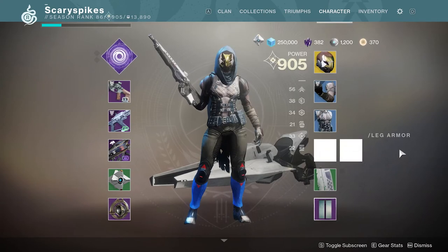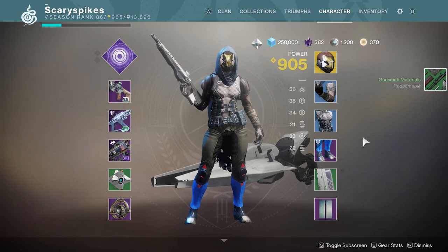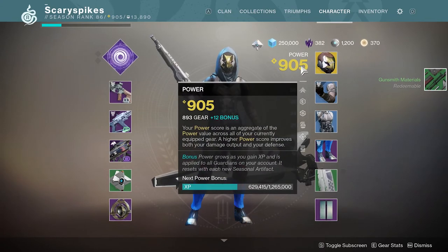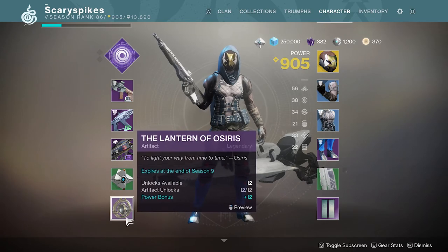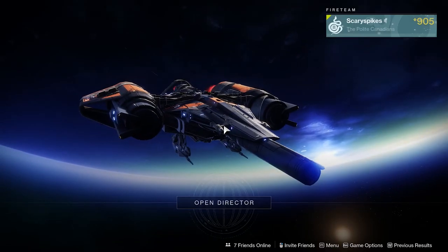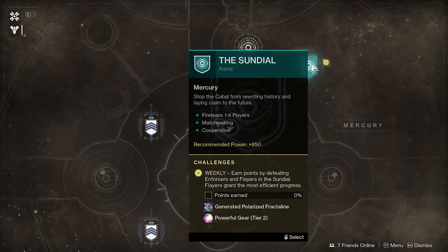Our hunter is now at 905, so we're ready to start end game, crush those weekly challenges, and work up to that 960 hard cap. The beautiful thing about weekly challenges is that you don't have to do any particular kind over another — just do what you like. Looking at the map we've got tons of yellow orbs everywhere by all the different planets. Starting with Mercury, we've unlocked the Sundial which is the Season of Dawn special event. You can get so much good gear from there — it'll get its own video next week, so stay tuned.